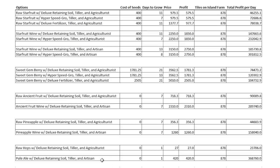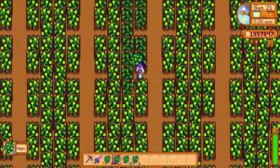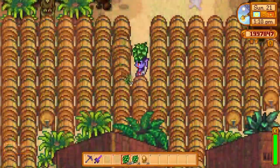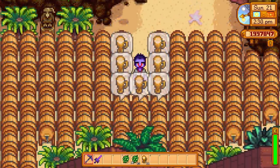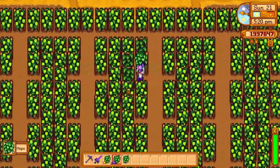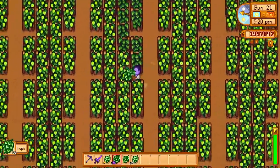Filling your entire island with hops and processing them all into pale ales gives the greatest theoretical profit at 369,000 gold per day. But you would need to pick over 800 crops every day, run around and put them all in a keg, and then harvest your 800 pale ales from two days ago — every single day. Not to mention hops are a trellis crop, so you couldn't technically fit 878 of them on the island anyway. For these reasons, I'm ruling this out.